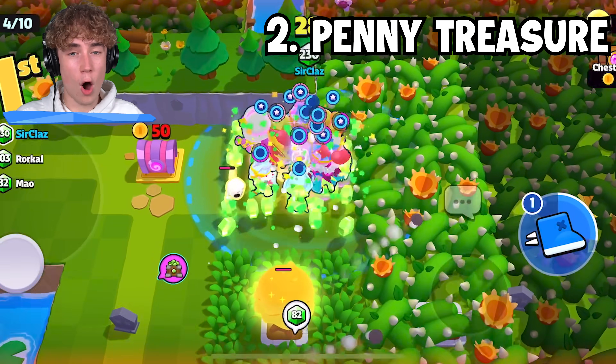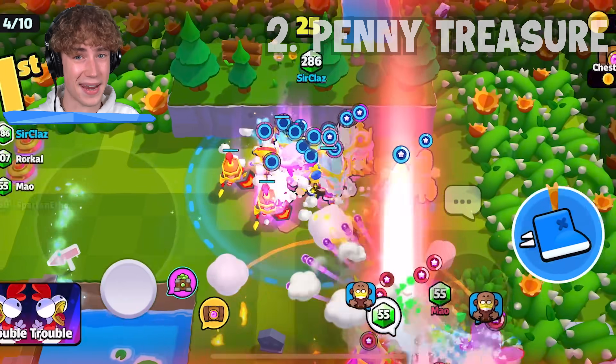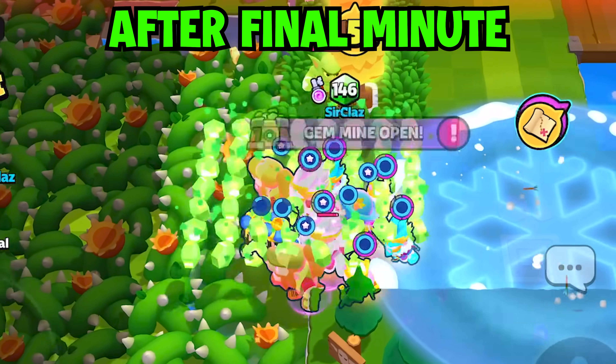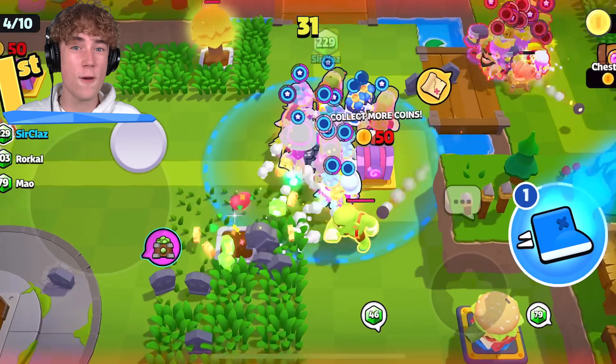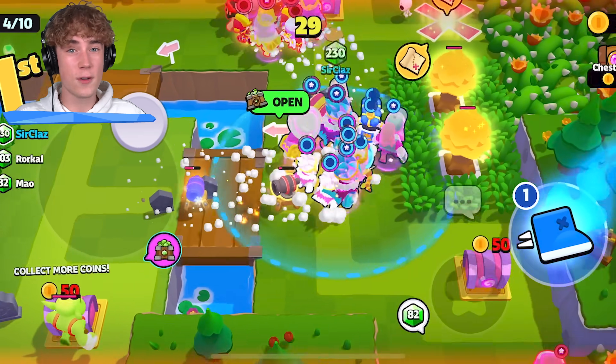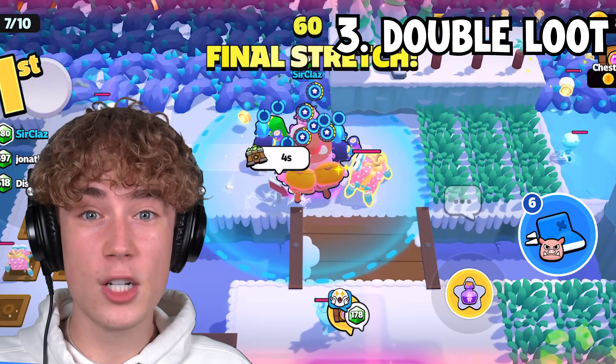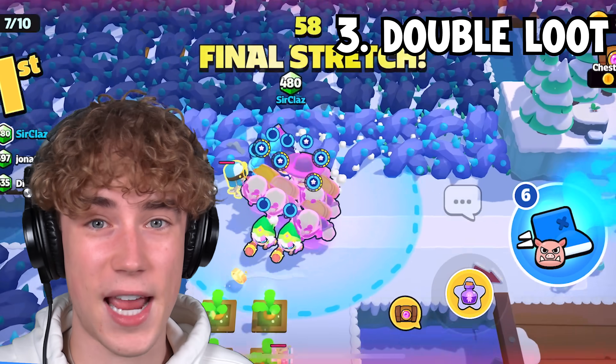Tip number two: hold on to your Penny treasure maps until the final minute. The reason for this is because you're actually going to get more loot in the final minute. This makes a huge difference because you can go from being in fifth place to first based off just one or two treasure maps with really good luck. And tip number three: everything drops double loot in the final 60 seconds of a game.